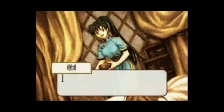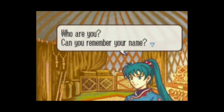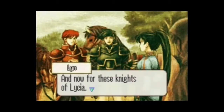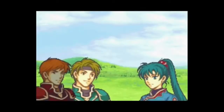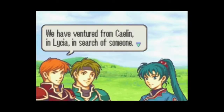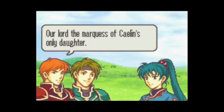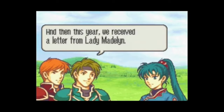Fire Emblem Blazing Sword starts out with you being awoken in a field by a young woman named Lyn on the plains of Sacae. You don't have any true recollections other than the fact that you are a brilliant tactician that many people will come to note you for later. During your time with Lyn, she discovers she's a long-lost granddaughter and heir to the Caelin throne.